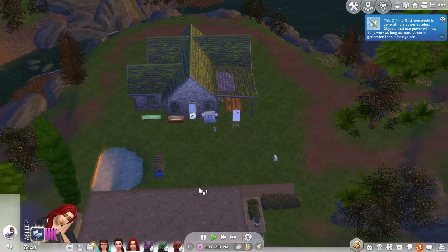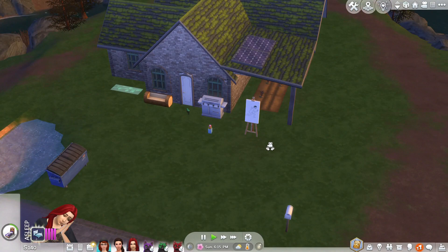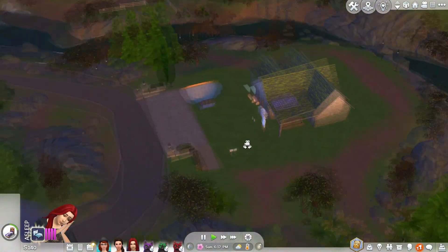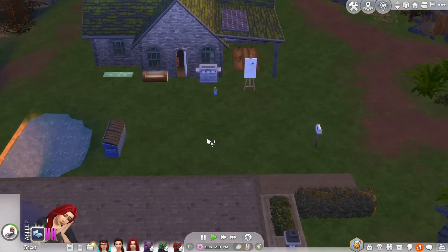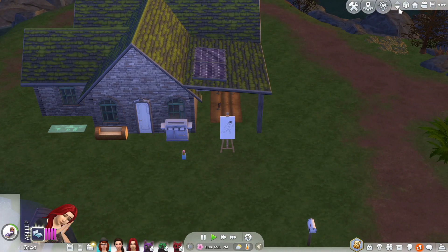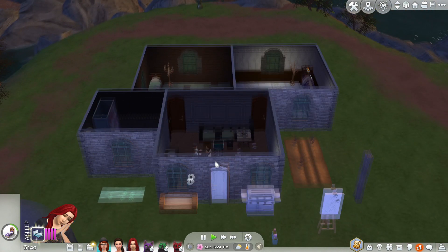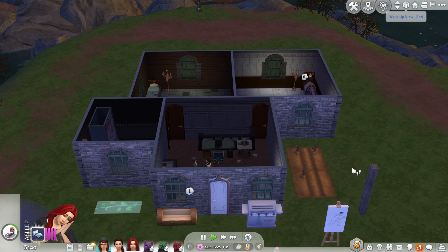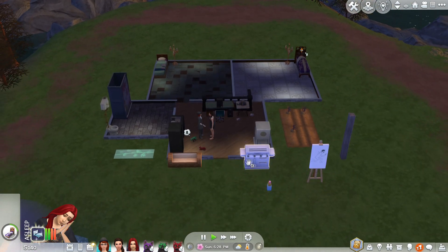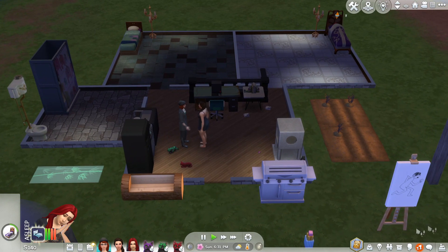Hello everyone and welcome back to Glimmerbrook, welcome back to the witchery household and the occult rags to riches challenge. This house is looking much better than the first version — that was pretty dire. It's still got a few things outside but we are greatly improved. I do need to expand this shared area and we have the space for it, but we just don't have the money right now. So I think we need to do a little recap on where we're at.